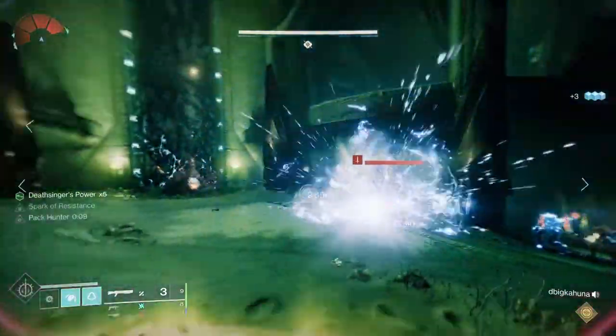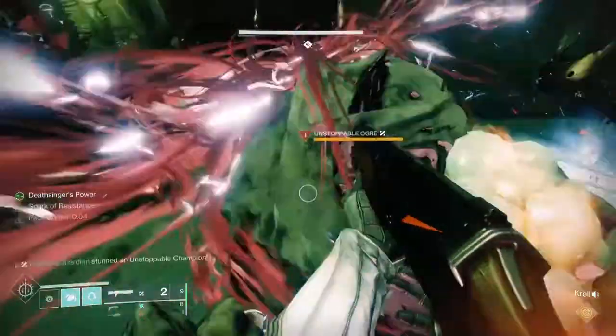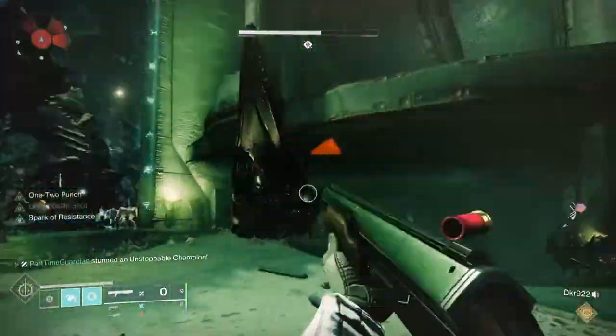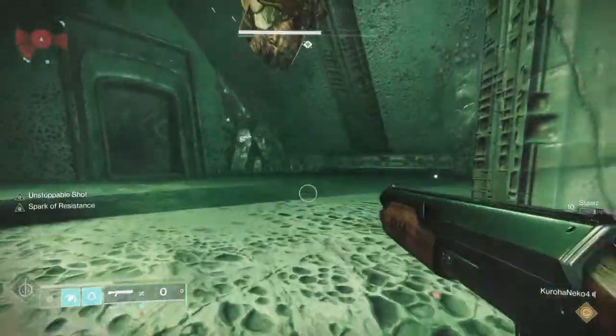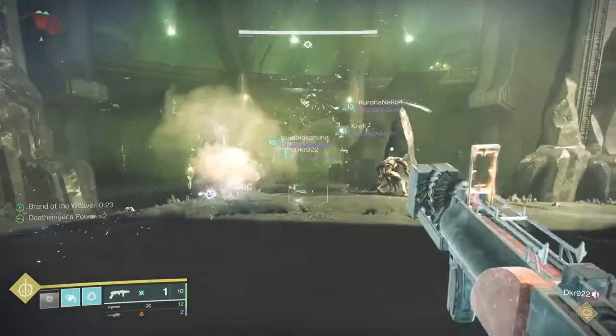One thing that will throw you off: about a third of the way through the encounter, an Unstoppable enemy shows up and he's pretty beefy. The players clearing ads need to take him out as quickly as possible. This happens at one third, two thirds, and at the final stage.